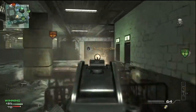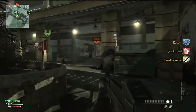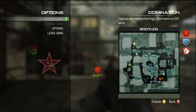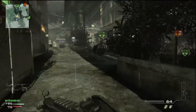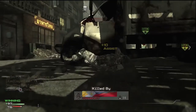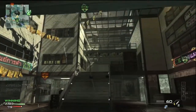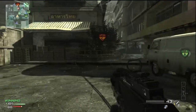There is a perk setup I've been using that I'd call really overpowered: Scavenger Pro, Assassin Pro, and Steady Aim Pro. Basically, I can hip-fire from large distances and kill people easily, I won't appear on the enemy minimap, and I won't run out of ammo. Add the red dot and a silencer as proficiency and it's extremely cheap — they can never find you.